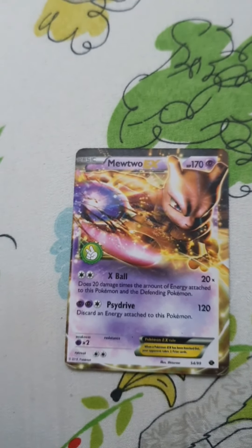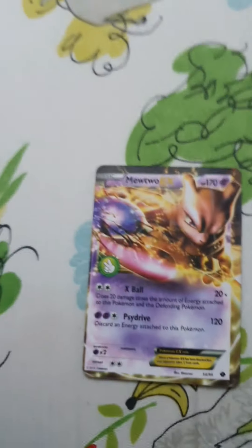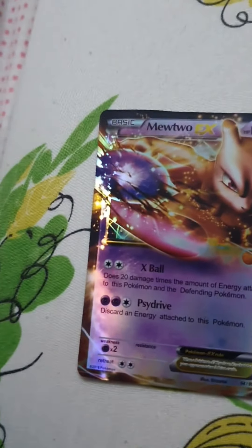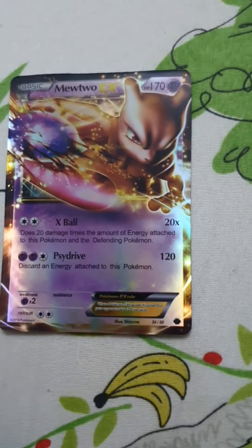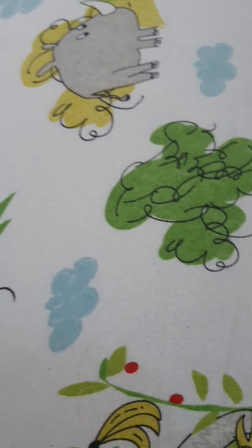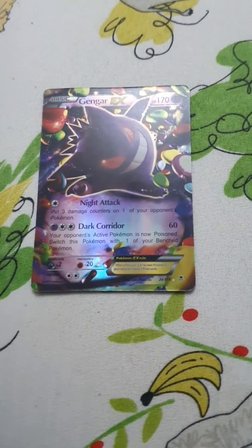This Pokemon is called Mewtwo. It has 170 HP, 30 times damage, and 30 times damage. This is also Mewtwo — it has 170 HP, 20 times damage, and 120 damage. I have four Mewtwo — this third one also has 170 HP, 20 times damage, and 120 damage.